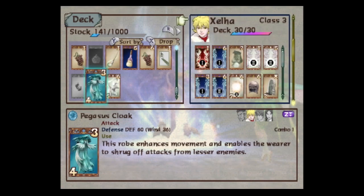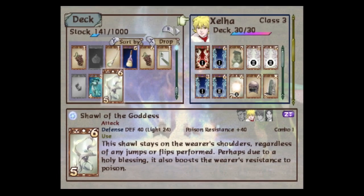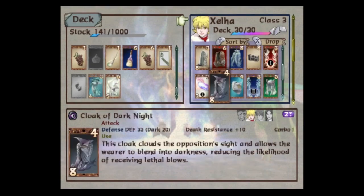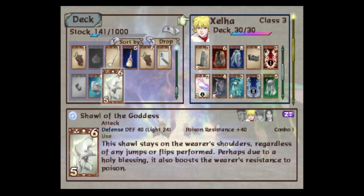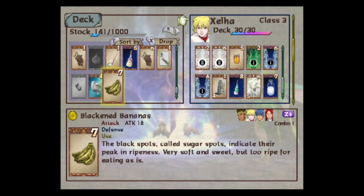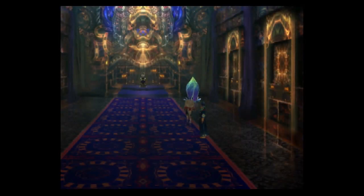'This robe enhances movement and enables the wearer to shrug off attacks from lesser enemies.' That's very good defense. 'This Shawl stays on the wearer's shoulders, regardless of any jumps or flips performed. Perhaps due to a holy blessing. It also boosts the wearer's resistance to poison.' Very, very nice. Defense 20, up to 60. That's insane. And then the Shawl - I'll get rid of the blackened bananas. Very, very good.